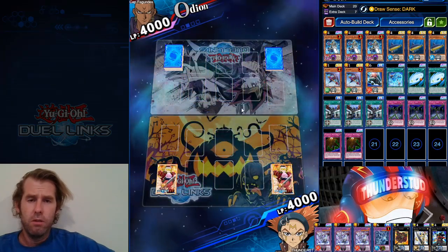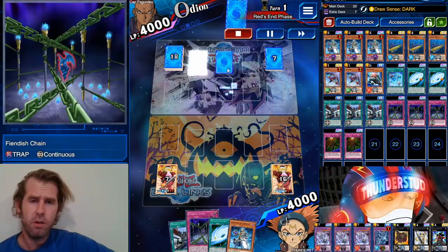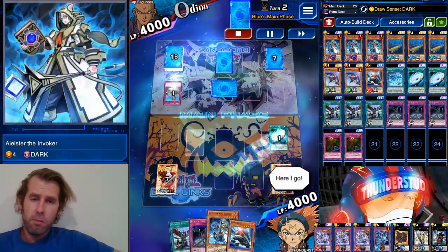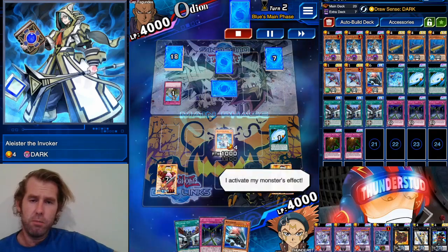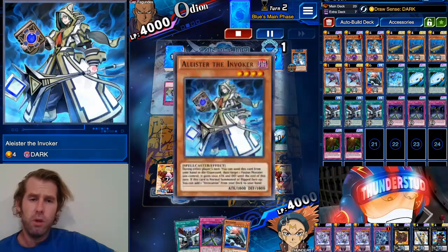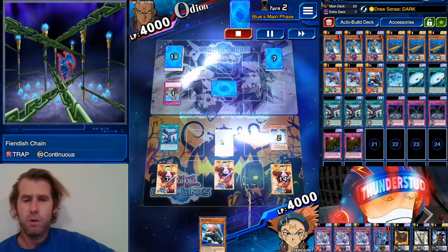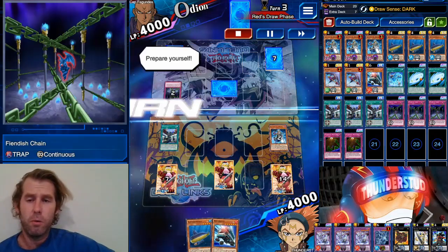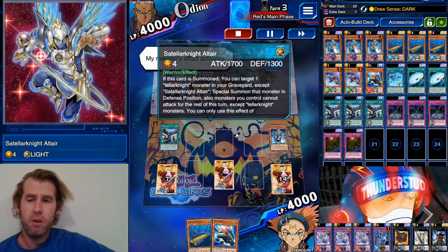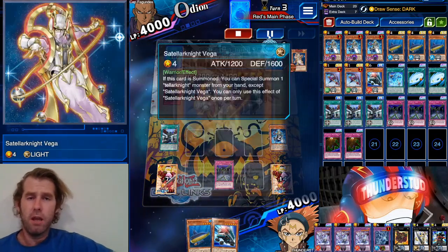Alright, here we are facing an Odeon going second. He's using some D/D/D mat there — 22 cards, looks like two set back row, one monster. We top deck a Rescue Roid — even better, we get a Galaxy Cyclone and Aleister of the Invoker. Normal summon our Aleister, he gets hit with a Fiendish Chain — not the end of the world. Eventually we'll be able to destroy that Fiendish Chain with the Galaxy Cyclone. We're going to destroy that Aleister anyway and search our Submarine Roid, so we'll just wait on our own Fiendish Chain.